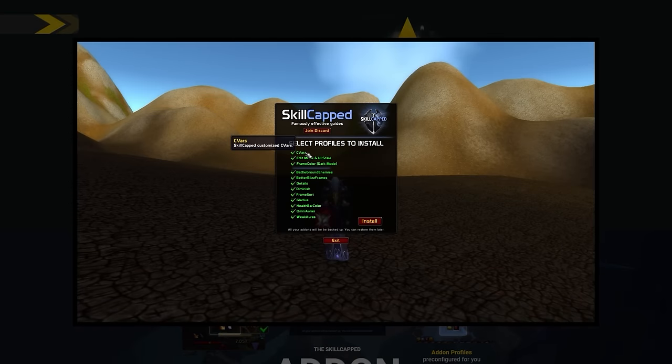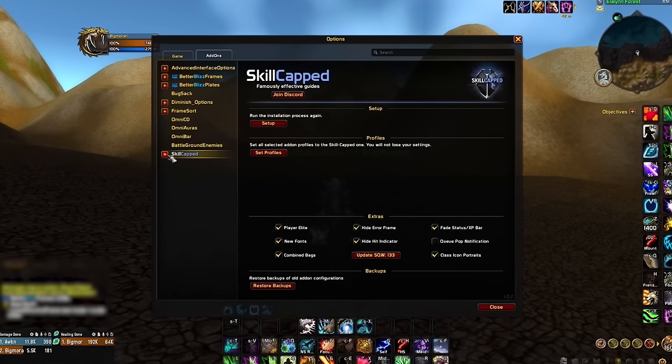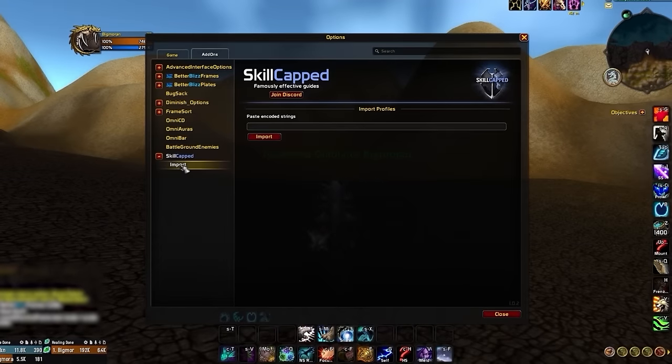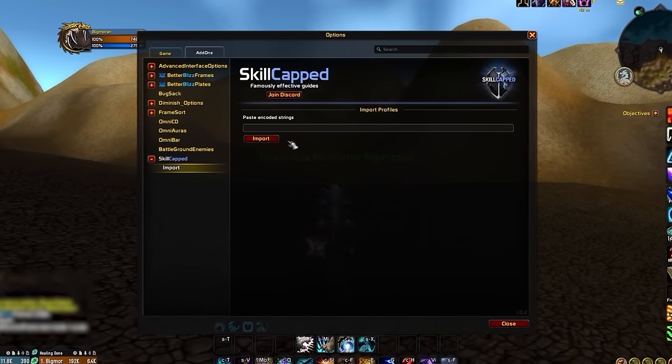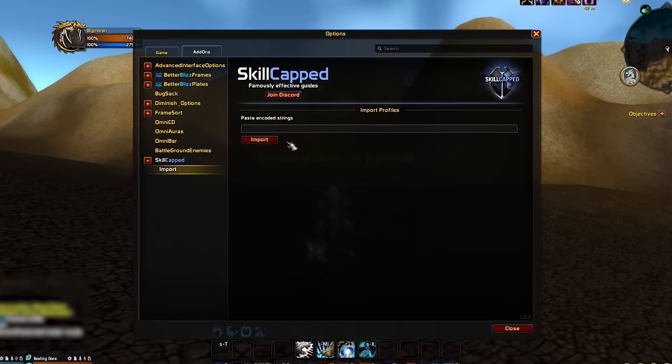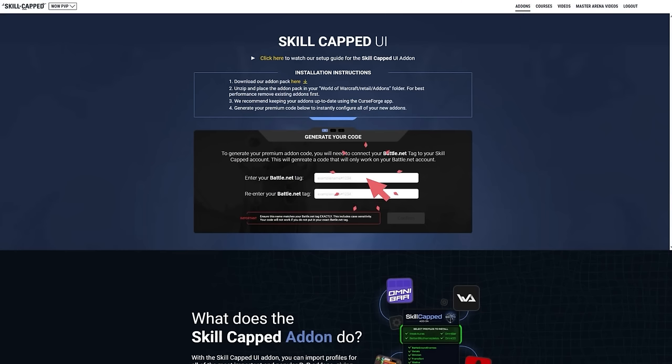Once you're in game, all you need to do is select exactly what profiles you want us to automatically configure. Then, if you're a skill-capped member, after installing the free profiles, you can type slash sc and then click the drop down on the left to enter the import window to install extra profiles for better blizz plates, omnibar, and omni cd. You can find your import code on our website by clicking on the add-ons tab and then generating the code to paste in game.